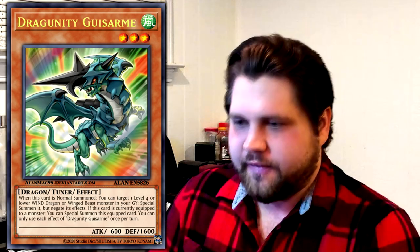The last new card to talk about is the V-Jump promo for Dragunity, Dragunity Guysarm — a card people have been asking me about a lot. Dragunity Guysarm, level three. Remember that one — level three. Wind Dragon Tuner effect monster. Attack 600, defense 1600. You can only use this card name's first and second effects once per turn each. Its first effect: when this card is normal summoned, you can target a level four or lower Wind Dragon or Winged Beast monster in your graveyard and special summon it, but its effects are negated. It's like a worse Dux. Second effect: while this card is currently equipped to a monster, you can special summon this card. Both these effects are hard once per turns, so it's like half a Dux and its other effect is like half a Phalanx.